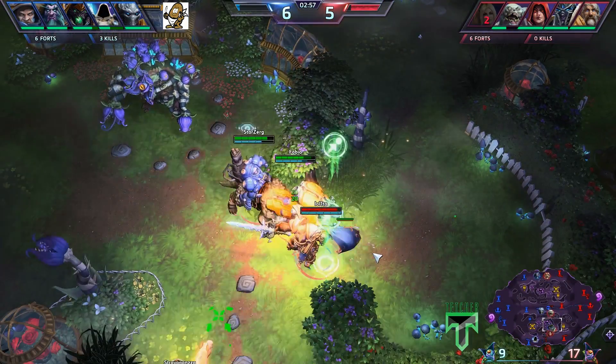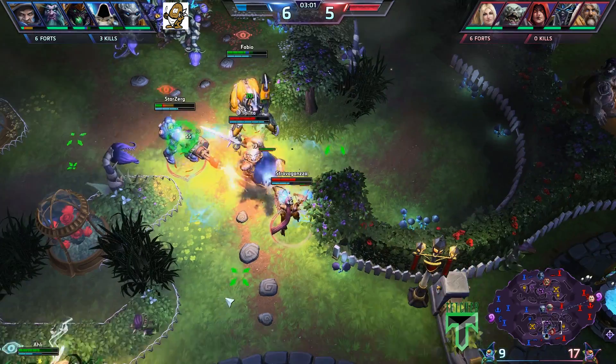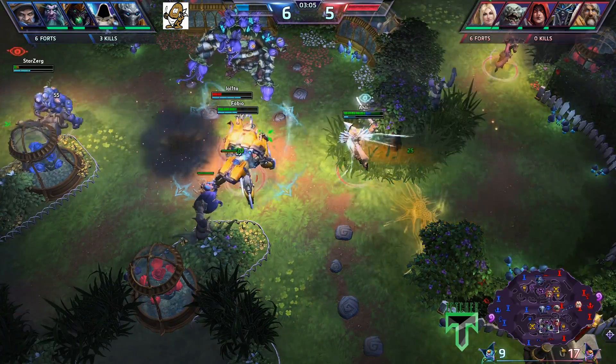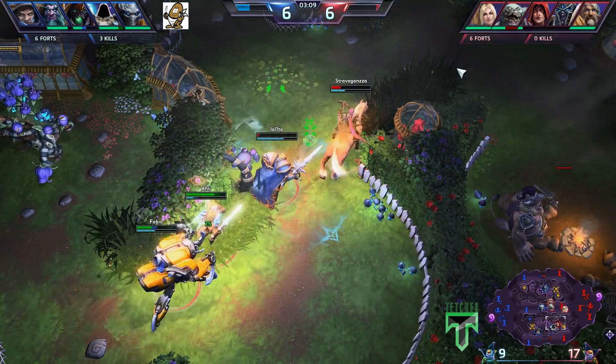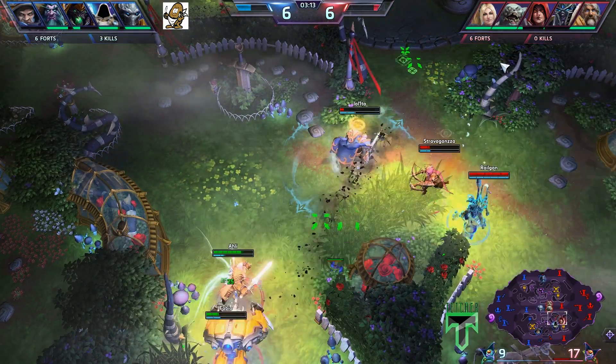Starzerg completely shutting down that Nova - no gank in view. We're seeing Starzerg and Fabio go in again. This time they have a much more tanky character in the form of Arthas, but they're going to go in on the Arthas while Arli drives back the Valor. They're going to get this Arthas before Valor is able to come back in and help. Very nice Icebox - the knock-up is there.